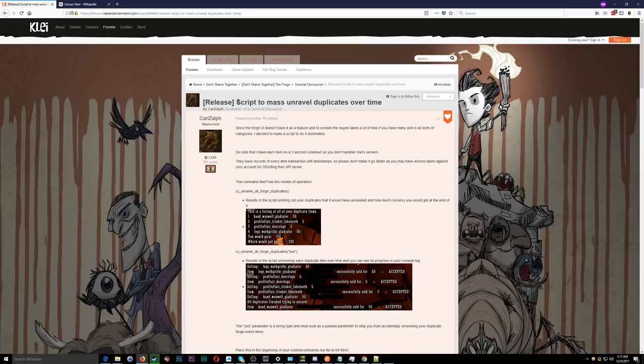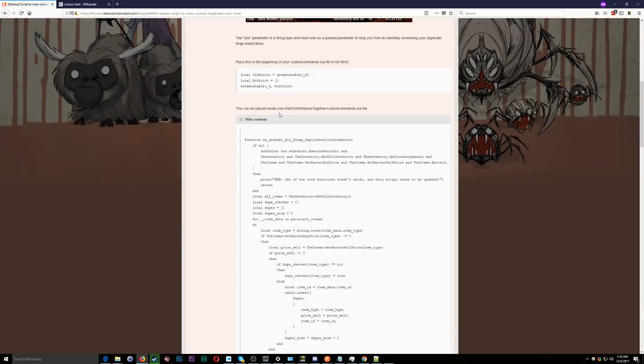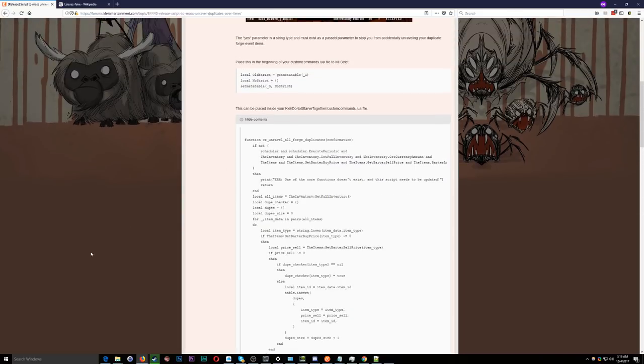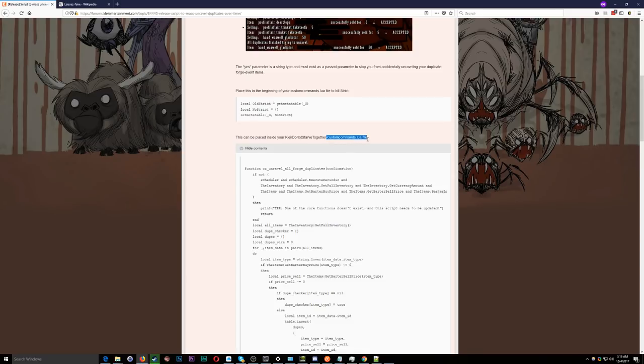It's a script used to mass-unravel duplicates over time. It's by a modder called Carl Zelf and they posted a script here that you can put inside your Klei Don't Starve Together documents folder. If you have a file called customcommands.lua, you can add this function to it. If you don't have one, simply copy this text, paste it into a standard Notepad file, and save it as customcommands.lua inside your Don't Starve Together folder in your documents.